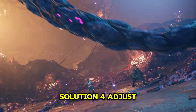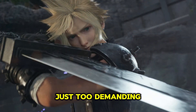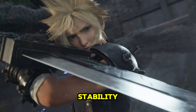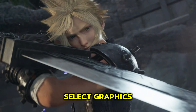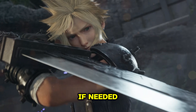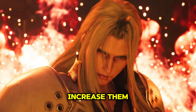Solution 4: Adjust In-Game Graphics Settings. Sometimes the game is just too demanding for your system's specs. Lowering the graphics settings can help improve stability. Launch Final Fantasy VII Rebirth, go to the Settings menu and select Graphics, lower the graphics settings to medium or low, and reduce the resolution if needed. Start with these lower settings, and if it runs smoothly, you can gradually increase them.